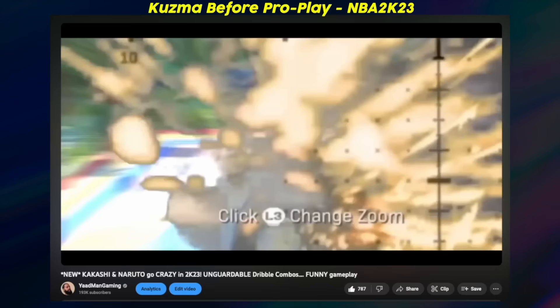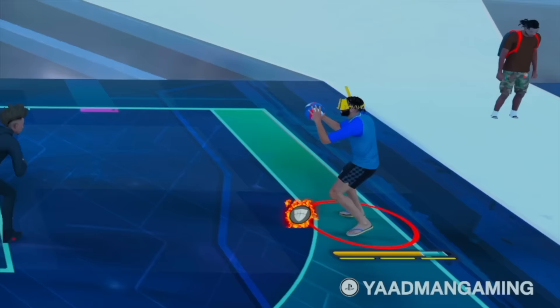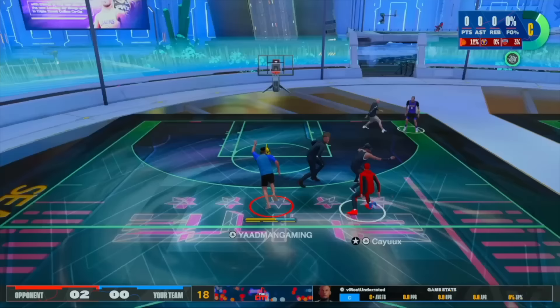I told y'all I would drop this video last week, but we're finally here. I've been holding this in the vault for you guys. If you remember NBA 2K23, you remember this jump shot base very, very well. If you were even a casual in NBA 2K23, you have seen this jump shot base all over the park. That is Kyle Kuzma's jump shot base before the pro play. This year, they completely transformed the base with pro play, but fear no more.